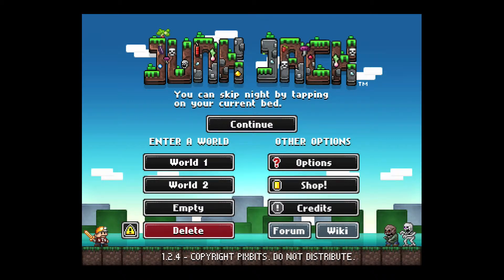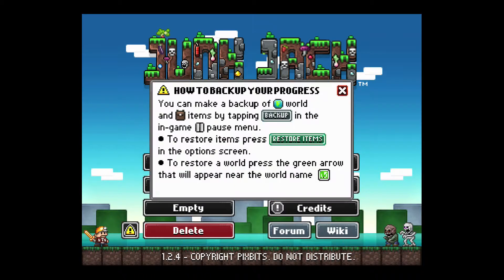Here's the main menu. You have an option of three different worlds, procedurally generated, random, and rather large from what I've seen. A little exclamation point triangle is how you can back up your progress, which is an interesting addition I have not seen in a lot of other creative games like this, so it's a nice touch.